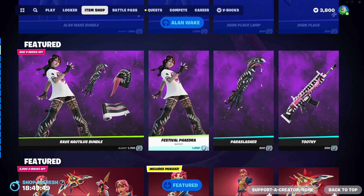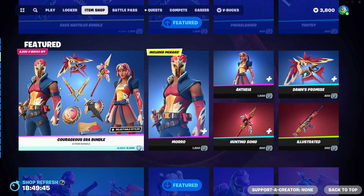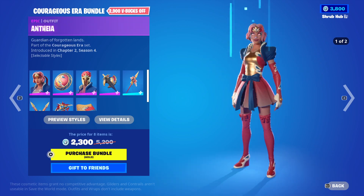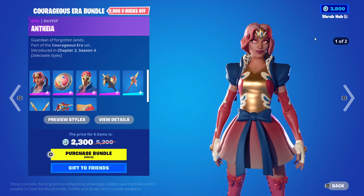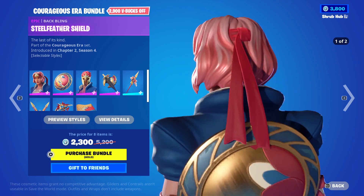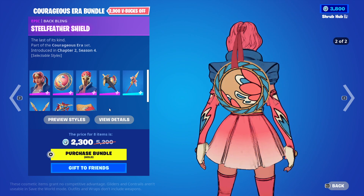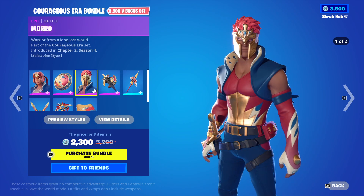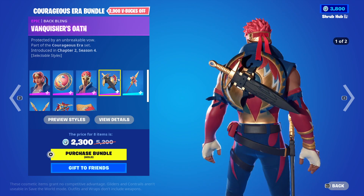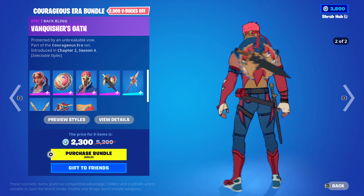Then we have the Rave Ninjas bundle or festival pickaxe, also here. Then we have the Courageous Error bundle with the Aphenas skin from Chapter 4, with the illustrated edit style. Then we have the Steel Feather Shield from Chapter 4, which comes from the stint and has the illustrated edit style. Then we have the Morrow stint from Chapter 4, which comes with the Vanisher Oath backbling. Both of them have the illustrated edit style.